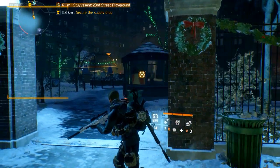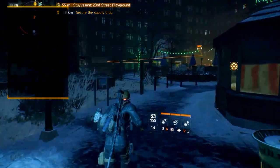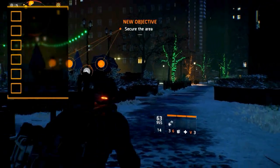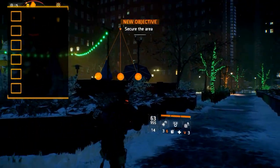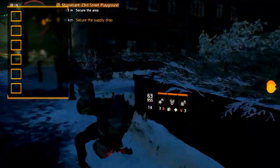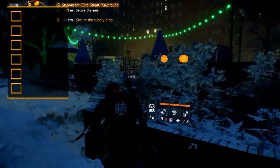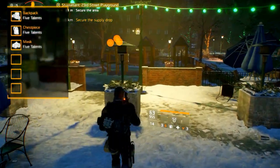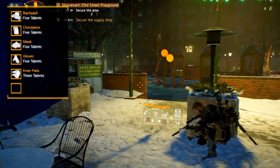Welcome to the Division Gear Guides. In today's episode we will take a look at the high-end gear talents. There are some good talents that you can combine with a 4-piece gear set bonus since this leaves you with two more slots. We'll go over the different talents for the backpacks, chest pieces, masks, gloves, knee pads and holsters.